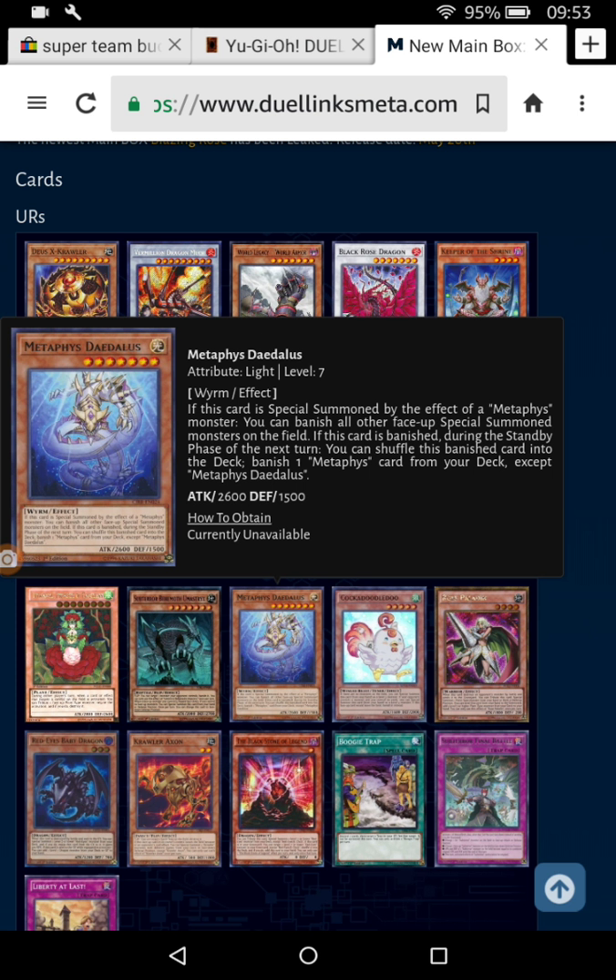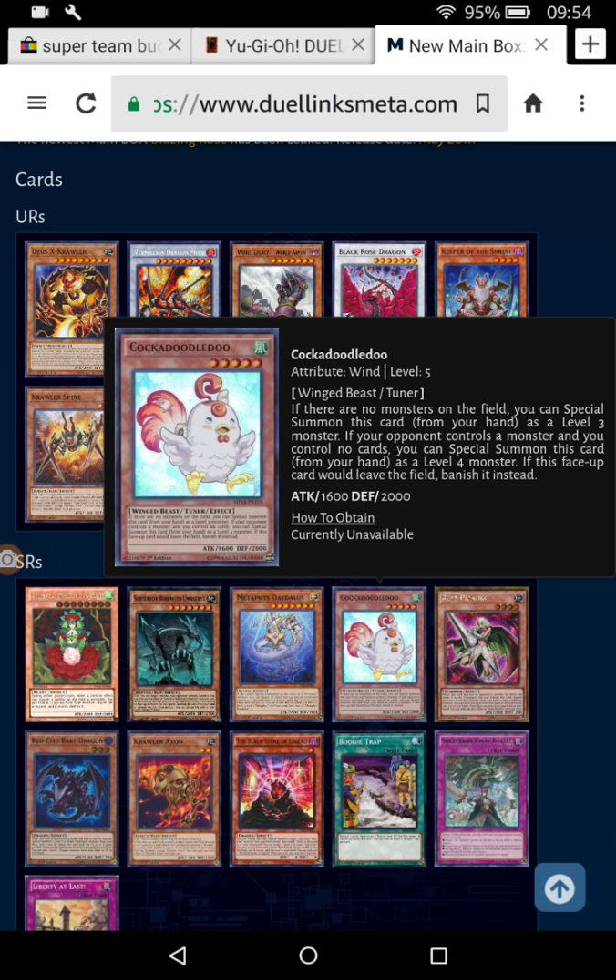This Metaphist card — when this card is Special Summoned by the effect of a Metaphist monster, you can banish all other face-up Special Summoned monsters on the field. And if this card is banished, during the standby phase of the next turn you can shuffle this banished card into the deck and banish one Metaphist card from your deck except this one. Staple.